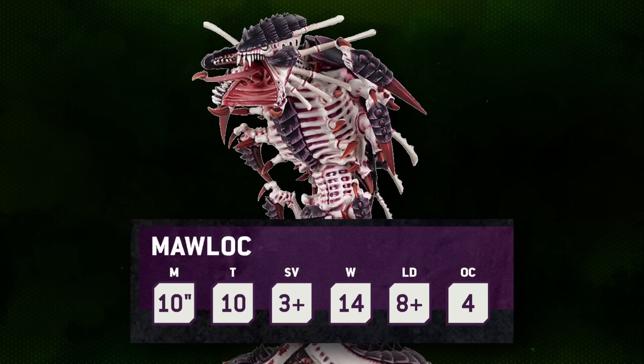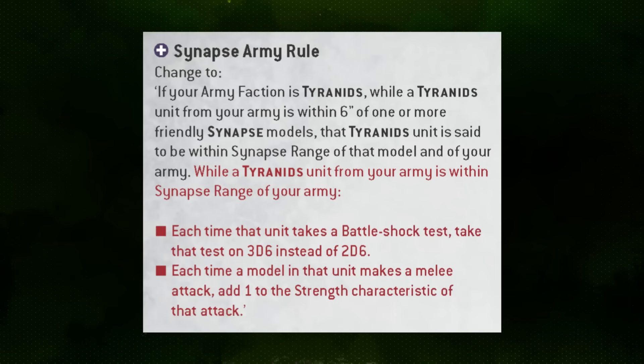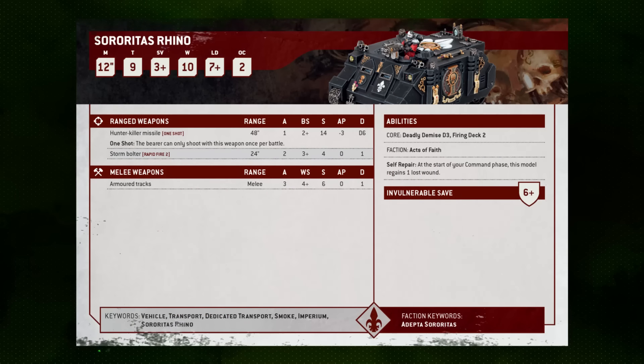Its weapons are entirely melee and keyed to killing light to medium infantry. The big headliner is its Scything Talons, which come in at a staggering 16 attacks hitting on threes, Strength 8, AP -2, 1 damage. That Strength 8 is a little deceiving, however, because with the new faction updates and their Synapse ability they can be pumped to Strength 9 when the Moloch is in Synapse range, making it pretty good at dinging medium vehicles like Rhinos and APCs.